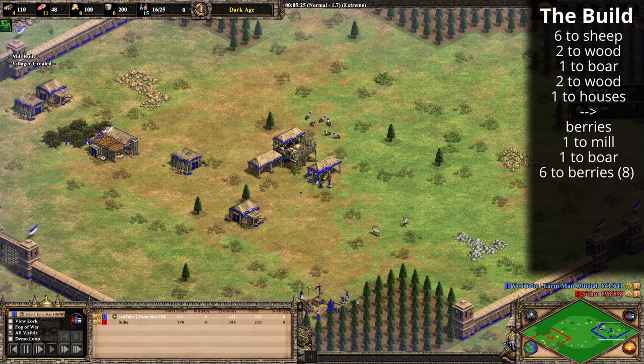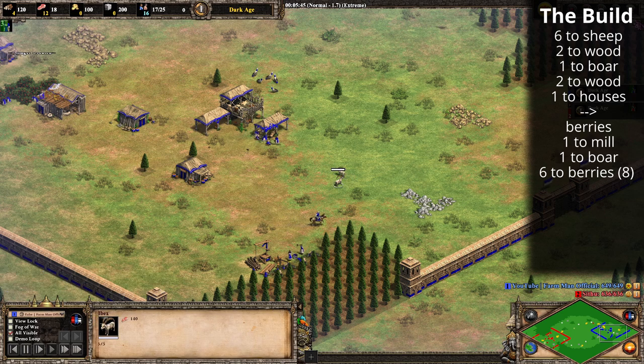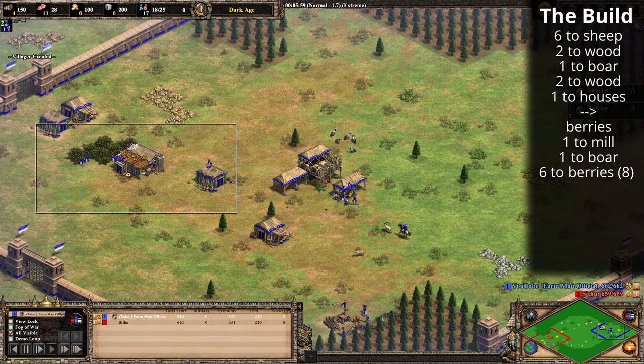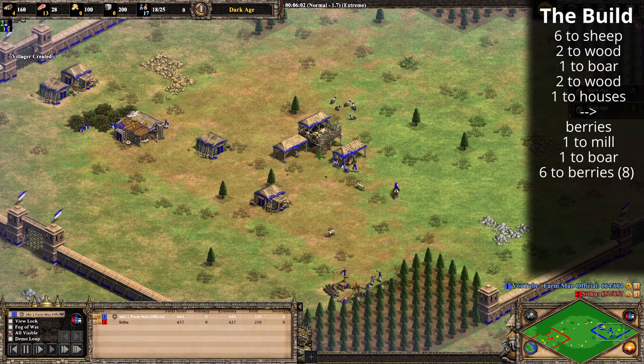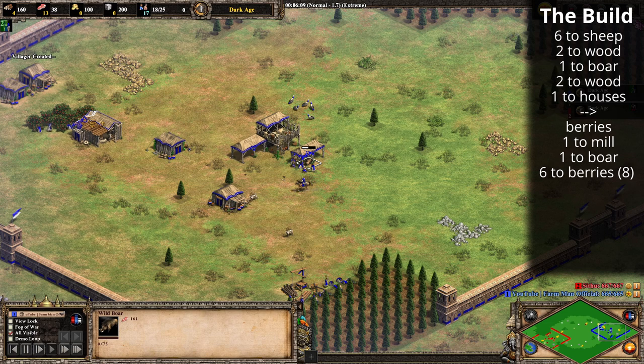Another word about the ibex or deer on Arena: this generation we only have three, and I'm doing that on purpose because sometimes you can have four which gives an extra 140 food. But I wanted to do the build order applicable for all Arena map generations, and three is the minimum you'll get. Once you've got the second boar in, this is when you want to push in the deer, because the deer is faster in terms of food gathering rate.